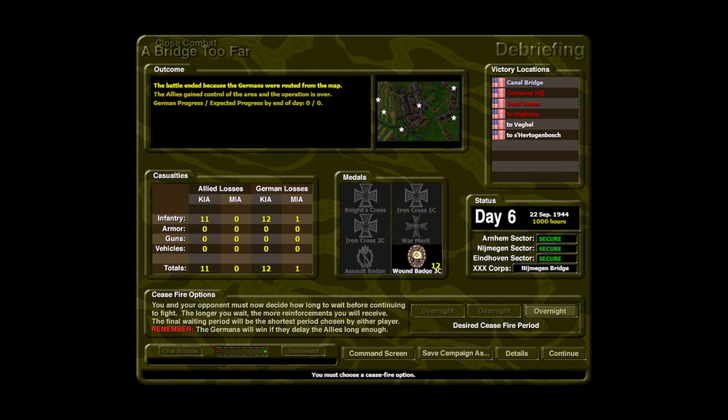Surrender — no soldiers lost. We were routed from the map. Allies gain control, the operation is over. Expected progress was zero, we got zero. We have 11 KIA, we lost 12 ourselves and lost a prisoner — it was not a fair trade. But once they started coming, they were all over us; it was way too fast. We lost men that we probably should not have moved forward, and that was my fault. We'll see in the details if we have anything optimistic to pull.